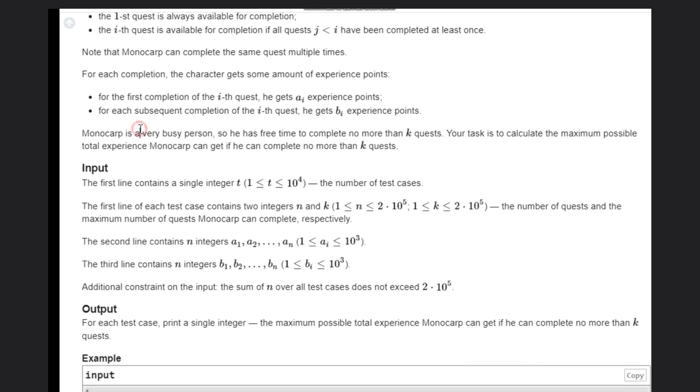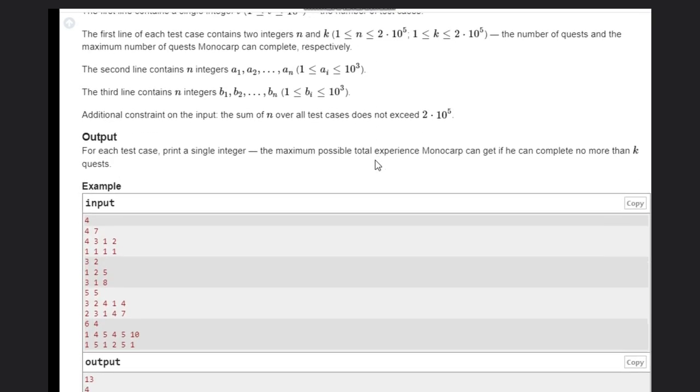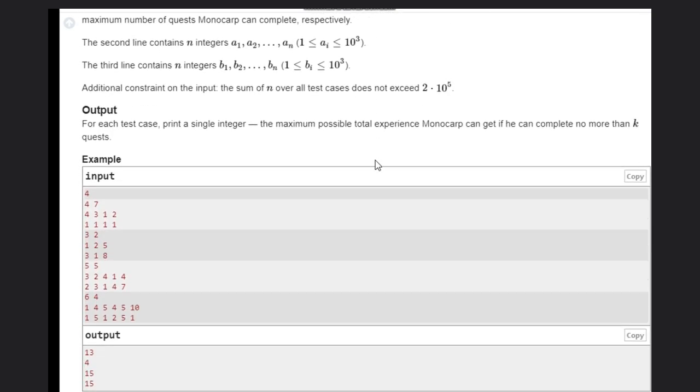Monocorp is a very busy person, so he has free time to complete no more than k quests. We need to determine the maximum possible total experience Monocorp can get if he can complete no more than k quests. This is not a very simple but manageable problem.